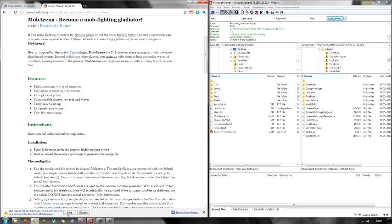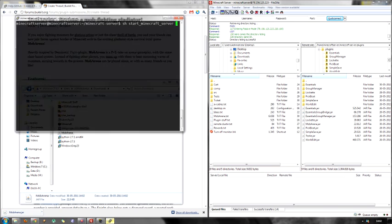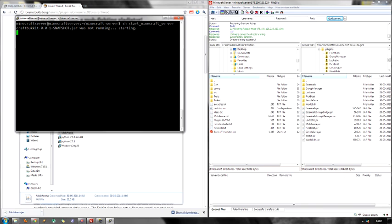First of all, download the plugin, put it into your plugins folder on your server, and then boot up your server. This is going to auto-generate the config file, which we'll be using to set up classes and rewards and stuff.